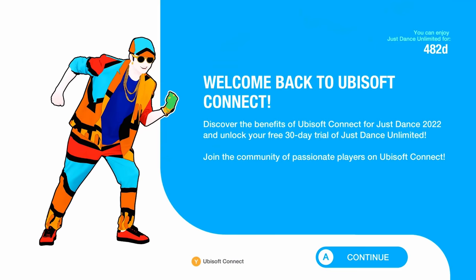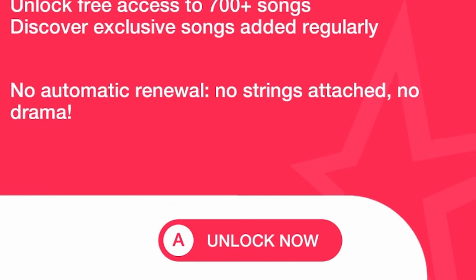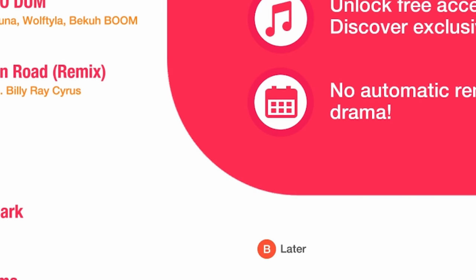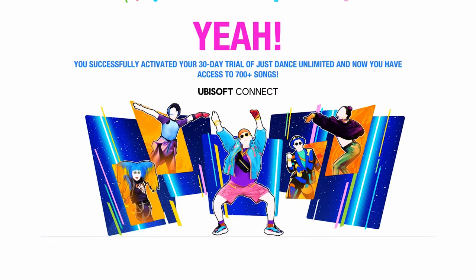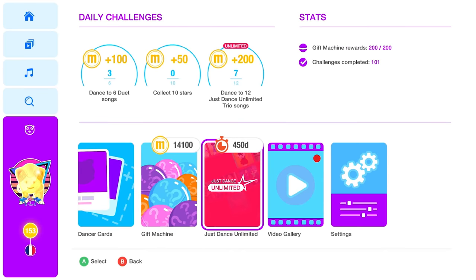If you don't have a valid JDU pass, you won't be able to access new seasonal content, except during a specific period of time — usually a week or two — where the Just Dance team grants free access to some exclusive Unlimited songs to all players. Each Just Dance game you purchase comes with one month of Unlimited for free. When launching the game for the first time, it will prompt you to activate your free trial. You can click 'Unlock Now' or dismiss the offer and come back to it later in the settings menu. After activating your JDU trial, check how many days you have left by accessing the same settings page.